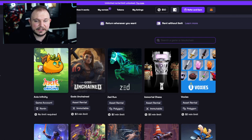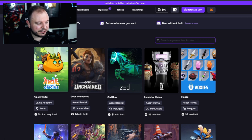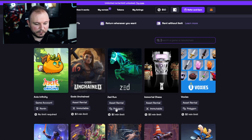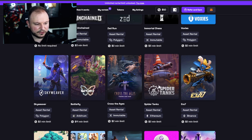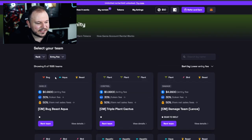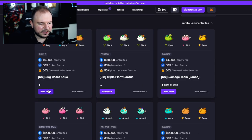Now let's see what our network options are — we have Ronin Network, Immutable, Polygon, Binance, and Ethereum. Spider Tanks is available here as well. If we go to Axie Infinity, let's see if I'm eligible enough to rent a whole team.